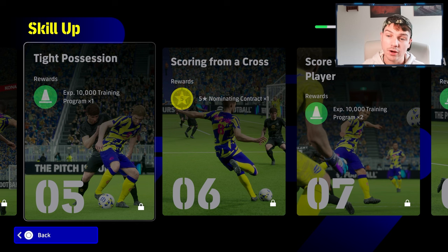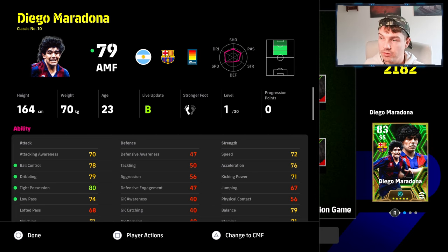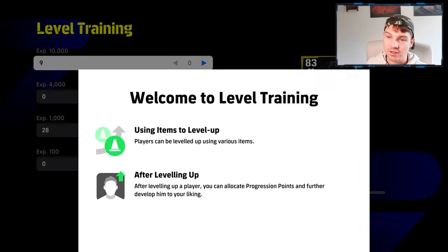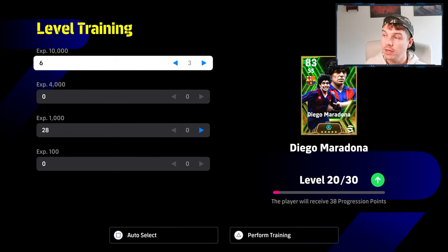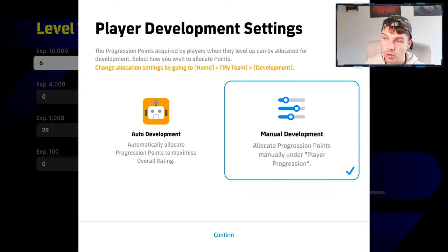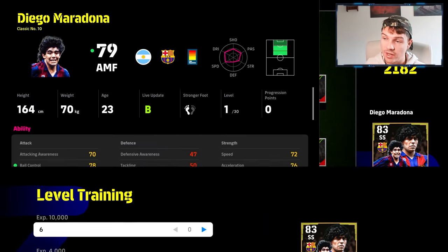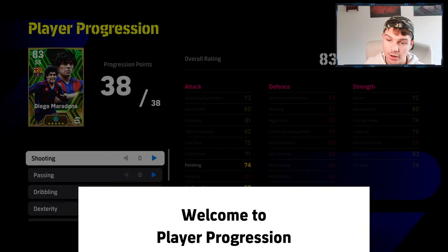Trainers are items you can use to speed up player levelling. Select any player, press player actions, and you'll see level training and player progression. Every match a player plays earns XP, but trainers accelerate that. When you use trainers — for example 10,000 XP ones — you'll see the player's level system change, and then you can choose a development system. I'd recommend starting with manual development.